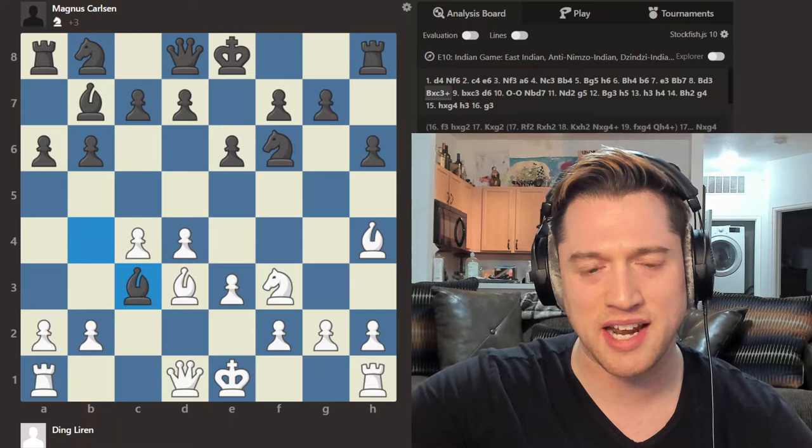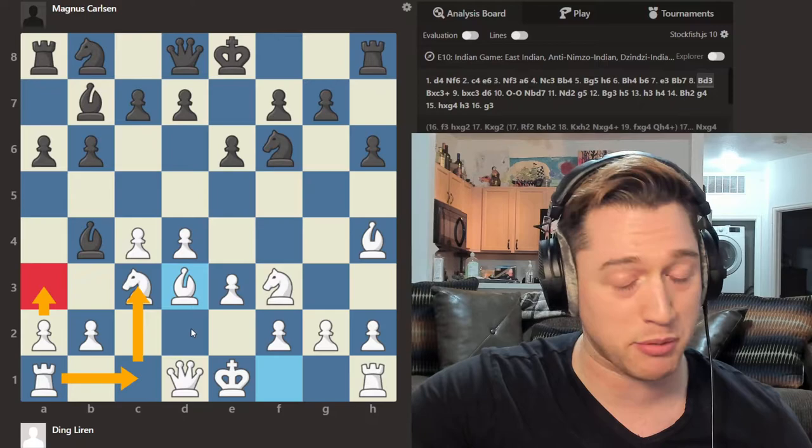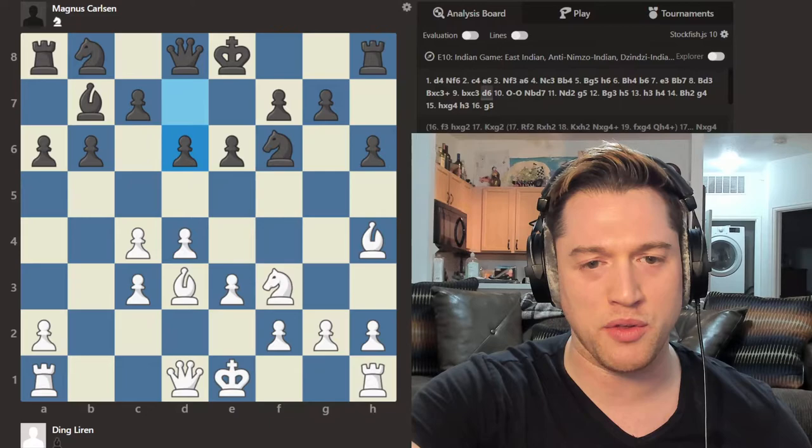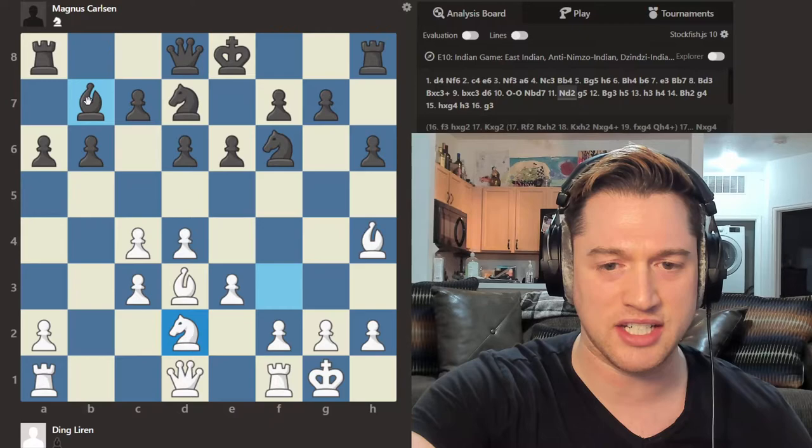So this trade does actually help black have fewer pieces to maneuver. It also gives some weaknesses to target. The reason Magnus is choosing to do it now is that if he waits too long, white might play moves like Queen C2 or Rook C1 and avoid the double pawns. Bishop takes C3, B takes C3, D6. Now that our dark square Bishop is gone, we're mostly going to fight for the dark squares with our pawns, keeping in mind that our Bishop is a light square one.